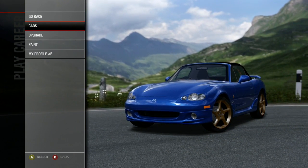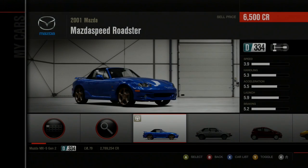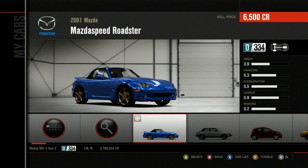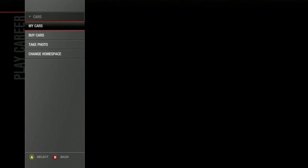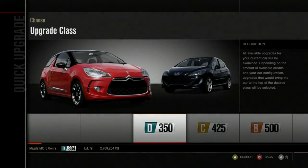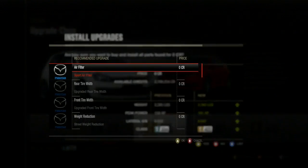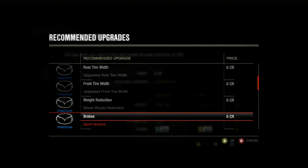Welcome to Let's Play Forza Motorsport 4, Part 126. In this segment I'm going to be using an MX-5 again — specifically the '01 Mazda Speed Roadster, as it's called in this game. I'm going to do an auto-upgrade to the top C-Class, since this is free.